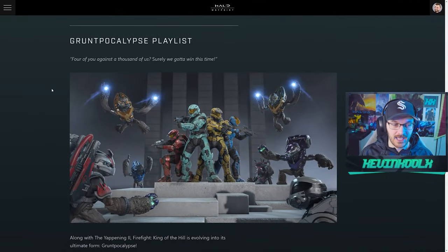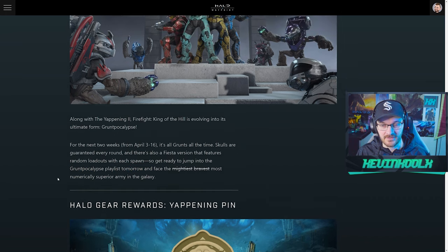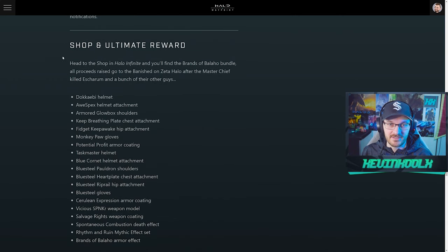In regular Firefight it's more predictable — with brutes and hunters you can keep your distance and be strategic. With grunts you get overconfident and just die. My hope is that once the Grumpocalypse playlist ends, the grunt apocalypse round gets integrated into regular Firefight to mix up the gameplay. Like once every 20 rounds or randomized — something to make Firefight really fun. For right now it's a fun temporary mode, but I'd love to see it integrated into regular Firefight.